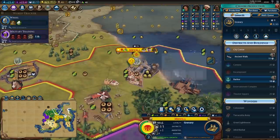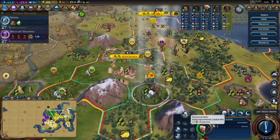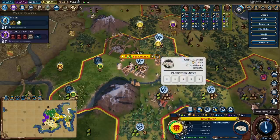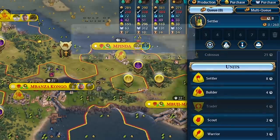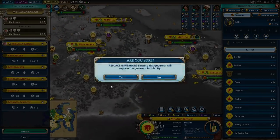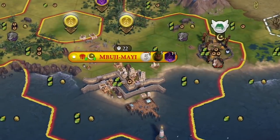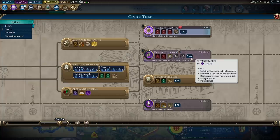Mbwila finished its monument and I'm going to get a granary in here because I need this city to grow to actually be able to place my theatre square. I'll pop down a lumber mill in Kinshasa for plus two production per turn, which should shave a few turns off the amphitheatre. The Ancestral Hall finished in my capital - let's get to work on settlers. I'll promote Magnus with the Provision promotion, reassign him to the capital, and reassign Pingala to Mbujimai for the extra science and culture. I should be able to pick up an extra governor title at Defensive Tactics to take care of Mbwila's loyalty.